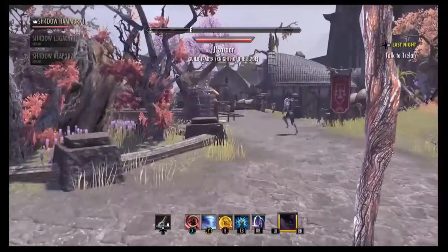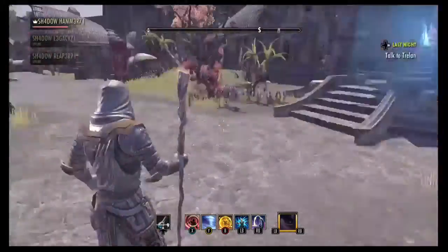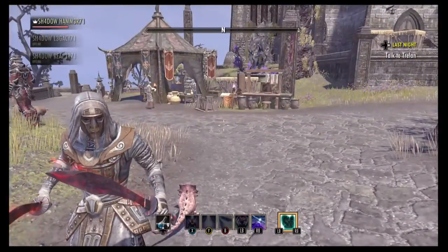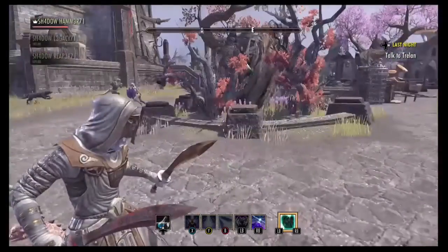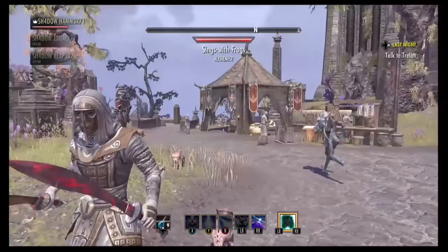Yo guys, Shadowgamer here, and in this video it's going to be an Elder Scrolls Online Baron Rank 1 Sorcery build. I haven't actually completed this build yet, because obviously I'm only Baron Rank 1, so I haven't got any of the class armor or weapon sets I'd like to have, but I'm going to jump straight into the skills that I use.